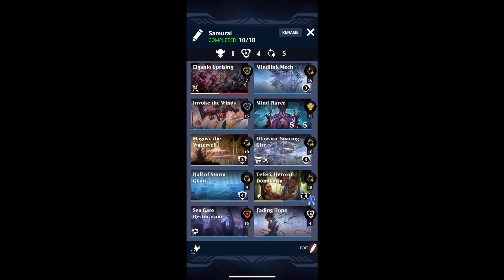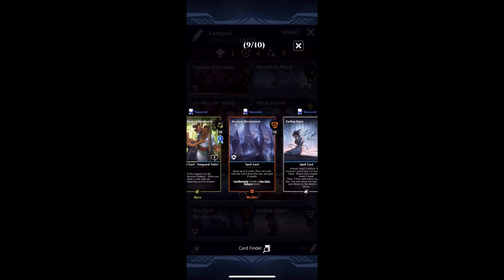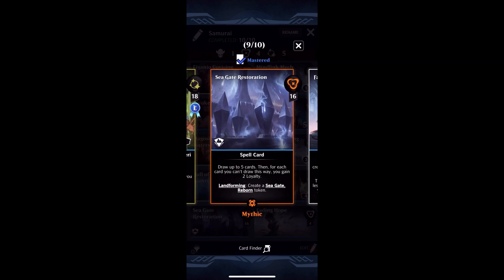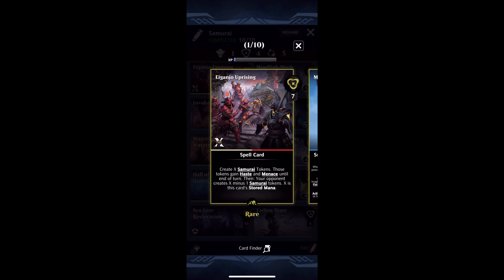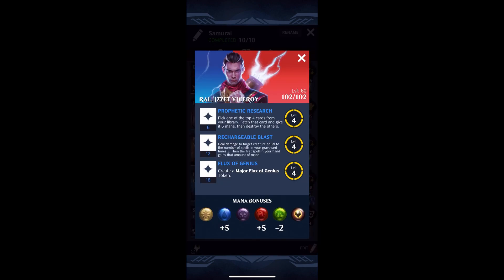The rest of my deck was me just messing around with different cards — it's definitely suboptimal. You're going to want to run Salundi Visions over Seagate Restoration, because that's going to let you fetch the cards you want. Fetching the cards you want is always going to be a big win, be it either the Eiganjo Uprising or Invoke the Winds. You do want to make sure you're playing this with either white-blue or red-blue, since Eiganjo Uprising is white and red. I think the best way to do it is with Raul, because Raul's first ability is absolutely phenomenal for picking out combo pieces you need, and this is absolutely a combo deck.